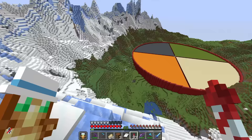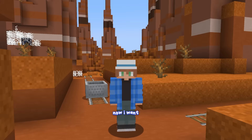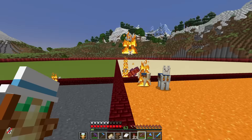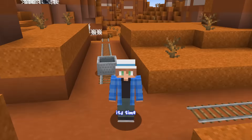Seven hours of work and a lot of concrete later, the platform is done. I want to upgrade four different structures, increasing in rarity and size as the video goes on. The circle is color-coded for each of the four structures I'm going to upgrade, so it's time to get resources for the first one: the shipwreck.